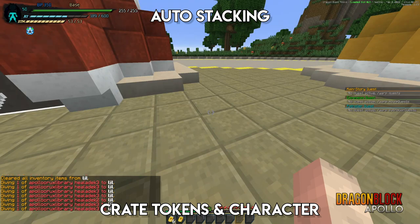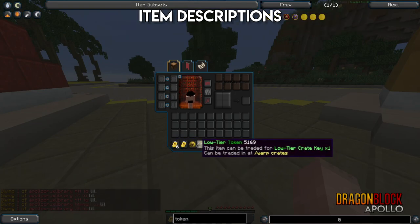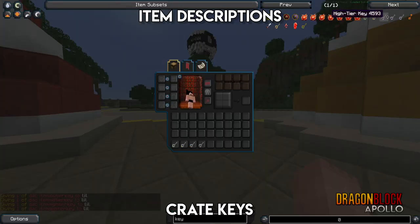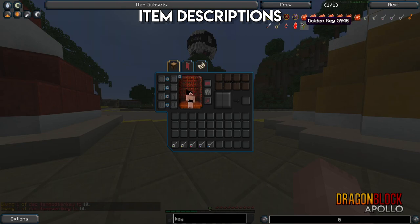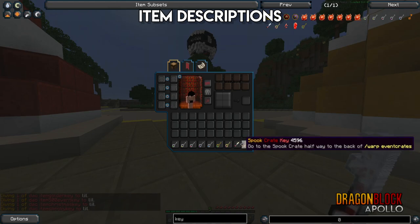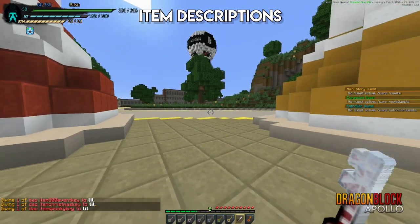Simply everything auto-stacks now — even crate tokens. Just everything that can stack does. There are descriptions on most things too, and anything that didn't have a description now has one. Crate keys also have a cooler look now — I didn't show that but they look cool. They've got a little bit more detail just to help people navigate things better.